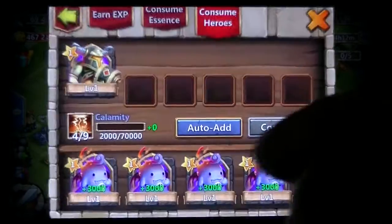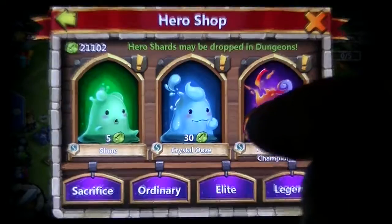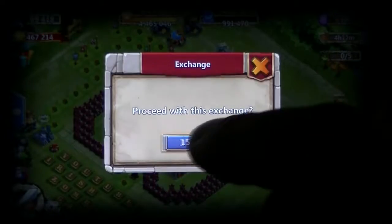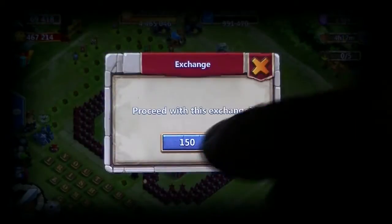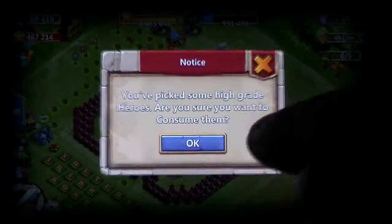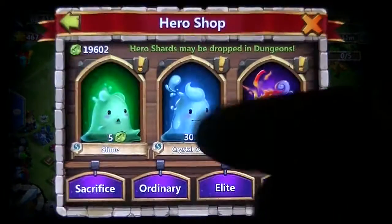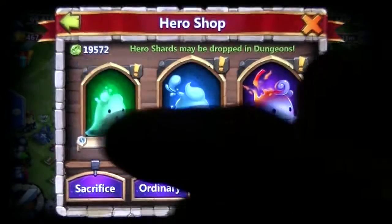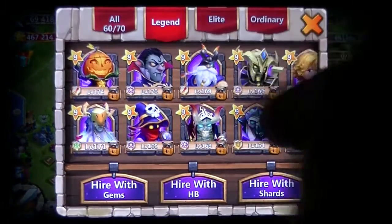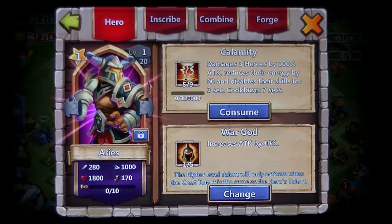15,000 to go — let's start consuming. Halfway there. Five, six, seven, eight, nine, ten. Two thousand, two thousand — 120,000 total. Damages three heroes by 200%, reduces their energy by 60, and disables their skills for three seconds.